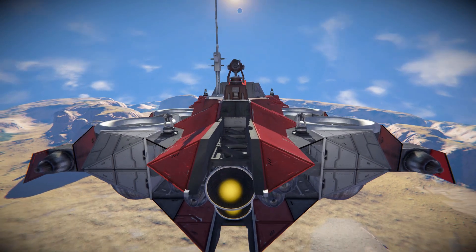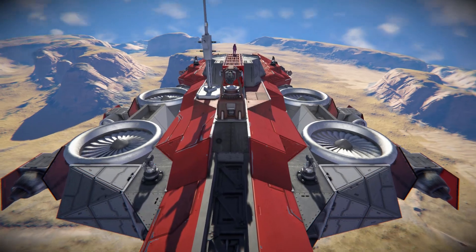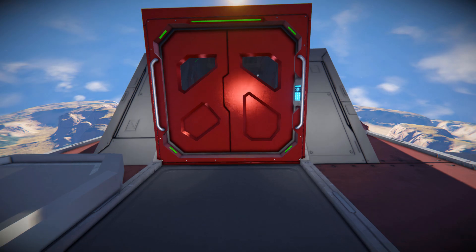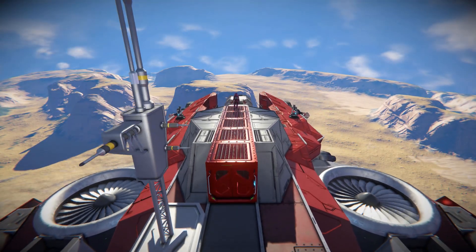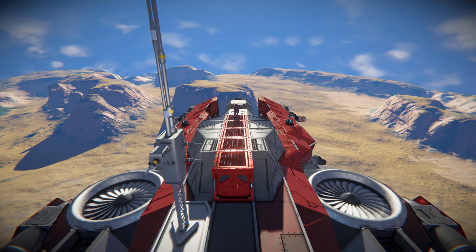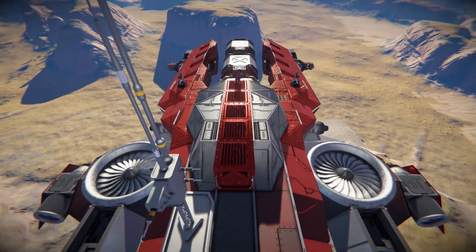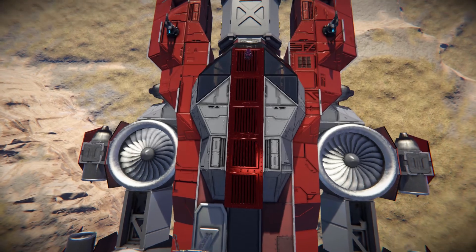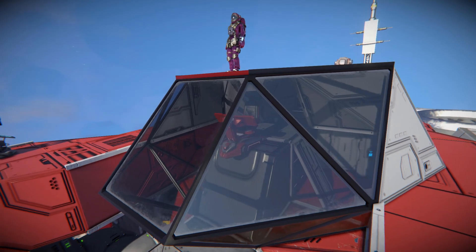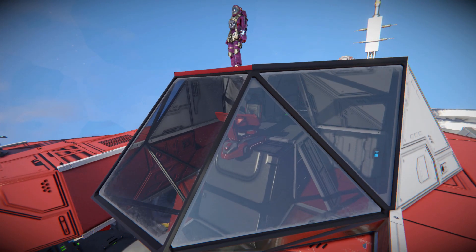Coming all the way up and above, we'll see our large atmospheric thrusters looking down. There's a doorway that's very shiny and red that allows us to go inside and drive this ship, and allows us to go further into the ship where we can access some maintenance areas to repair it. Looking all the way down towards the front, there's a glass panel for our bridge — just a lone flight seat in here with two doorways that go further down into the ship.